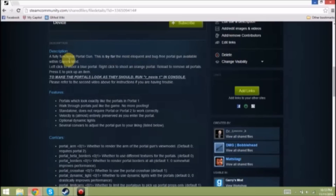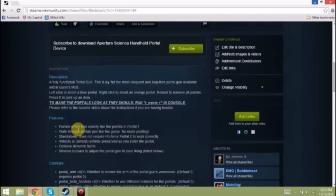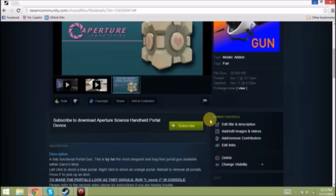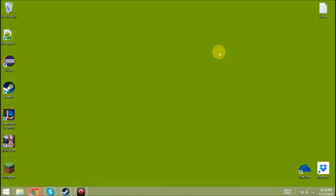You might also notice on this webpage there's a description with a few notes which will describe to you how to effectively use your PortalGun, as well as a few con bars. Make sure to read this before posting if you have any bugs. There's nothing more annoying than someone who doesn't read the readme and posts about bugs. Speaking of bugs, I will be going over a few and how to fix them during this video.